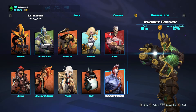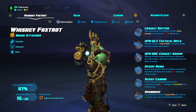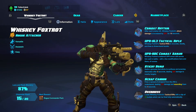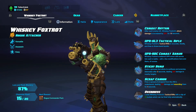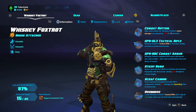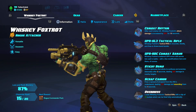Alright, pros and cons of this build. Pros: it's the jack of all trades, master of none — you're not necessarily going to be the strongest, but you'll be able to do a little bit of everything. Cons: you're the jack of all trades and master of none, so you can find yourself in sticky situations. You don't want to engage too close with Whiskey — keep your distance, land your criticals, and keep your Combat Rhythm proc'd along with your other kill skills.